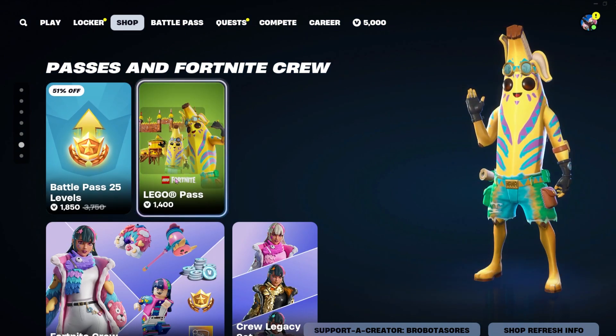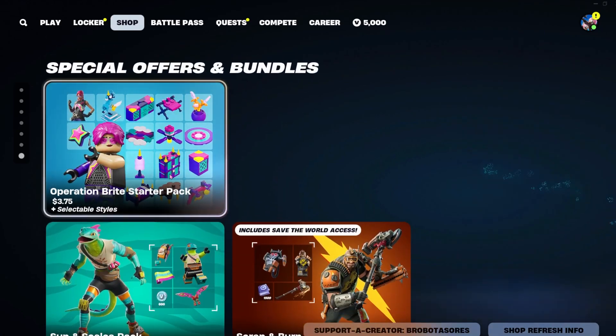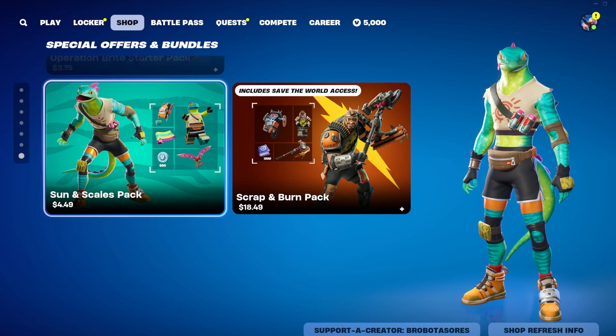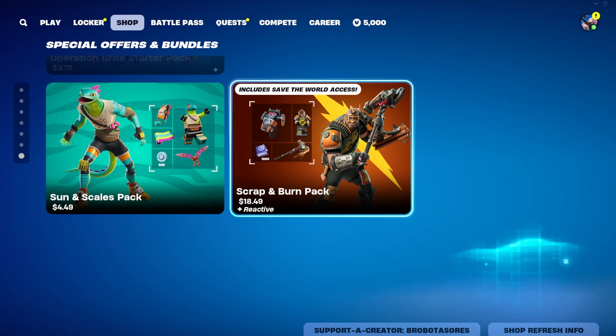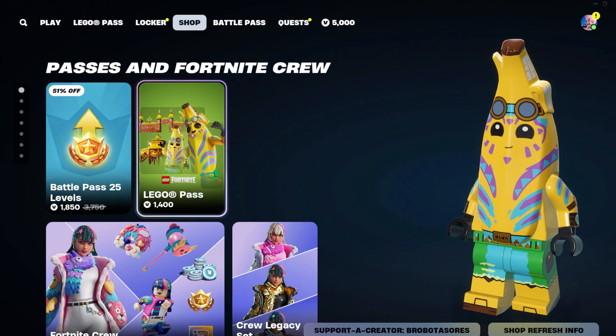You can still get 25 levels to charge your battle pass for 1850, get the Lego Pass for 1400 V-Bucks, and join Fortnite Crew for $11.99 a month. You also have the Operation Bright starter pack for $3.75 which includes the skin, back bling, and Lego items; the Sun and Scales pack for $4.49 which includes the skin, back bling, pickaxe, wrap, and 600 V-Bucks; and the Scrap and Burn pack for $18.49 which includes the skin, back bling, pickaxe, and access to play Save the World.